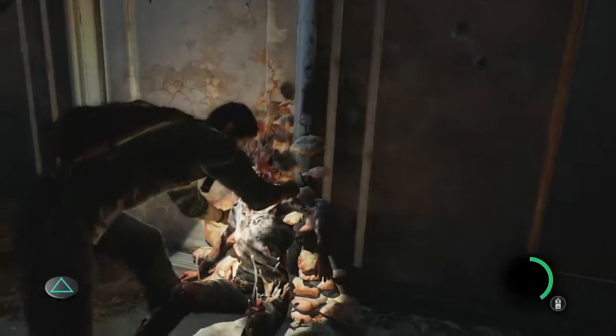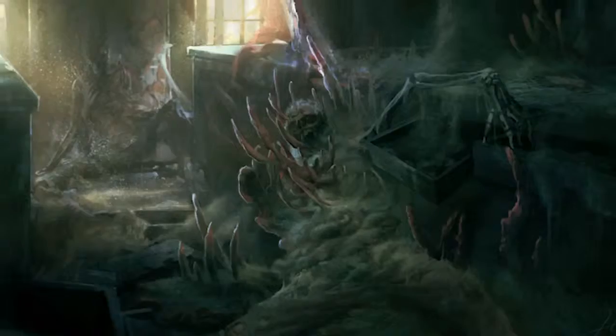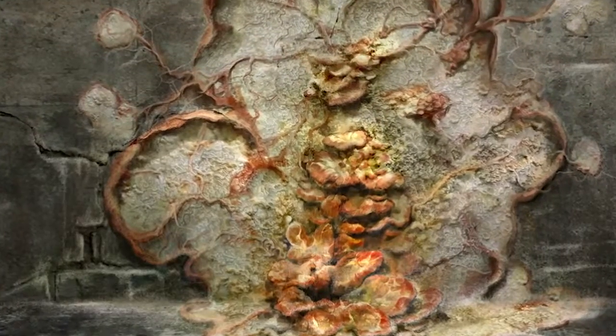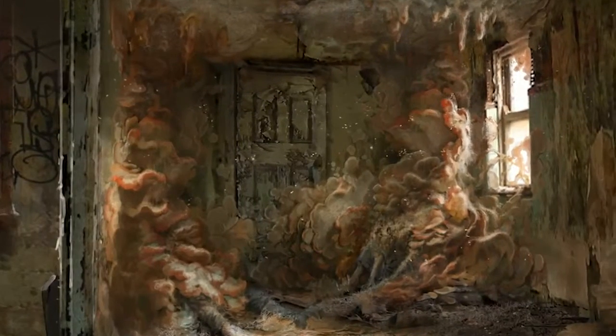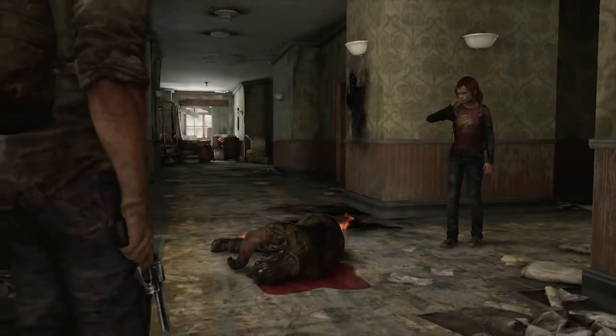When the infected feels like it's going to die, it finds a dark corner and becomes part of the environment. The fungus grows out of there, and if it lingers long enough, spores will come out, and if people breathe those spores, they become infected as well. Pretty much everyone in this world has had at least one of their loved ones become infected, so they lost someone this way. It's a pretty brutal fate if you know you're headed down that path — you've got some hard decisions to make.